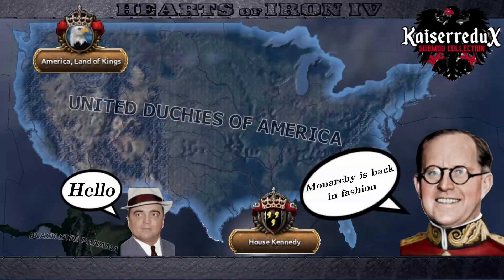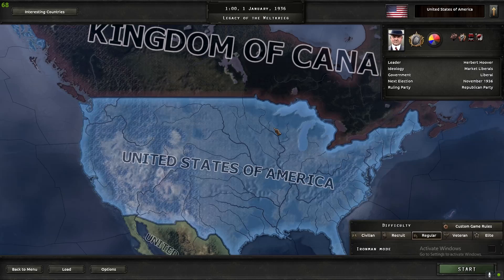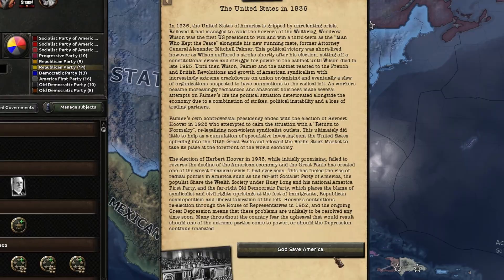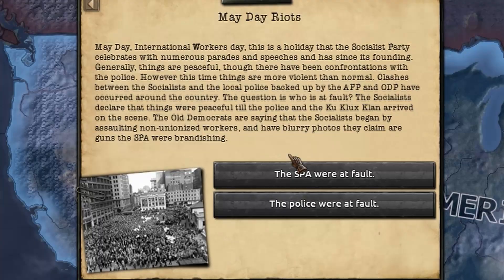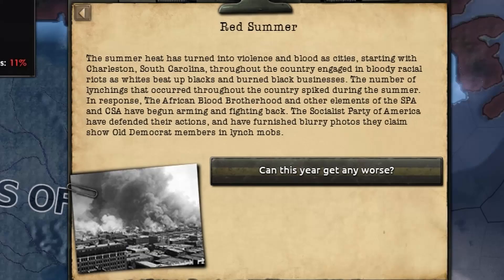You know the drill — we will first need to play as the US to make sure they go through the civil war. As always, at the start of any HOI4 game as the US, it's a bloody mess where you can't really do much in the first year, so let's skip right to the elections.